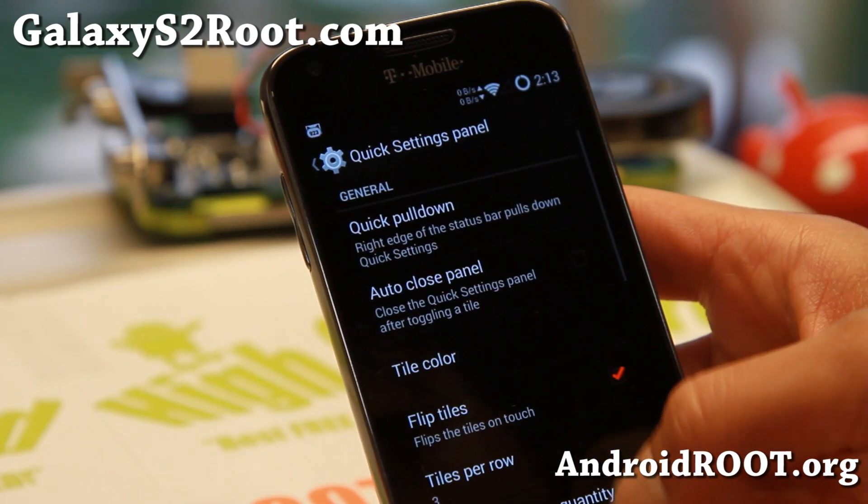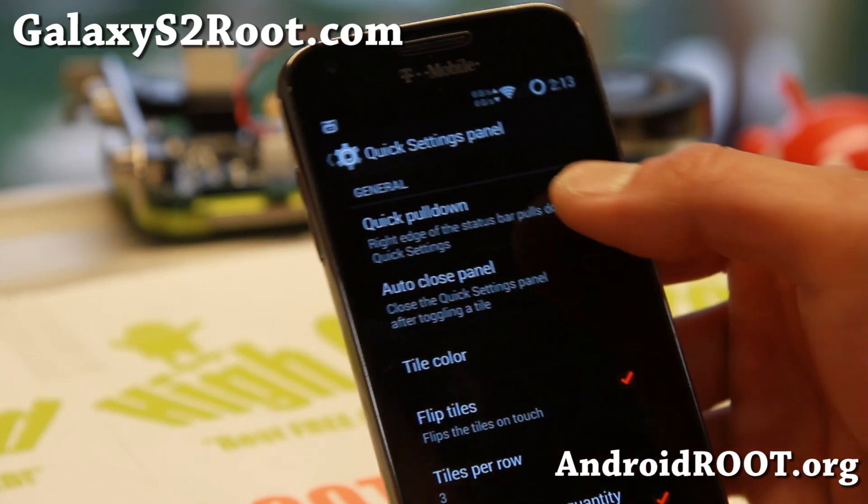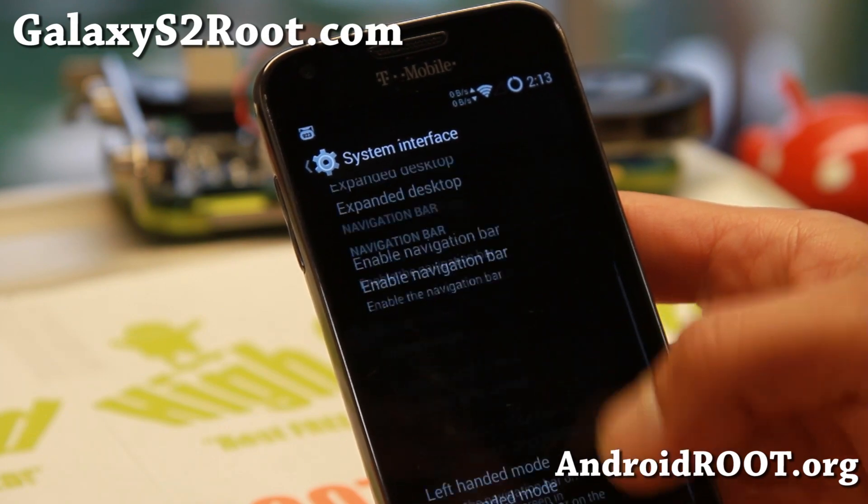Quick settings — you can go ahead and customize your tiles, all that good stuff. You can set your quick pull-down to the right or left, and also expand the desktop.